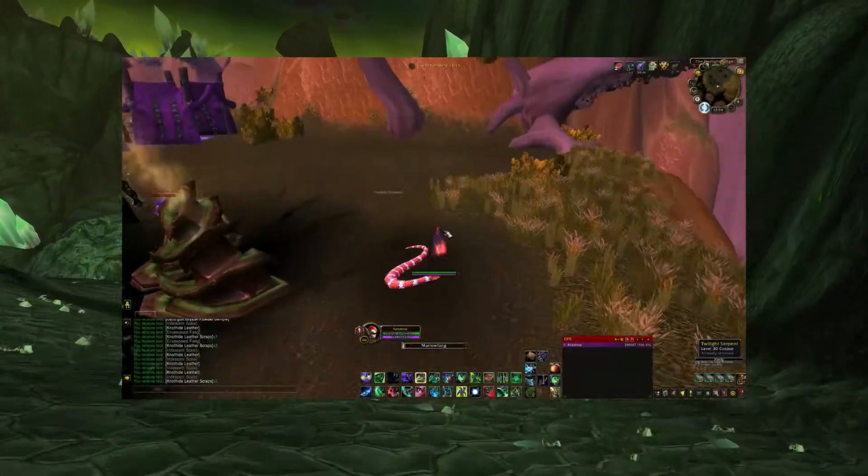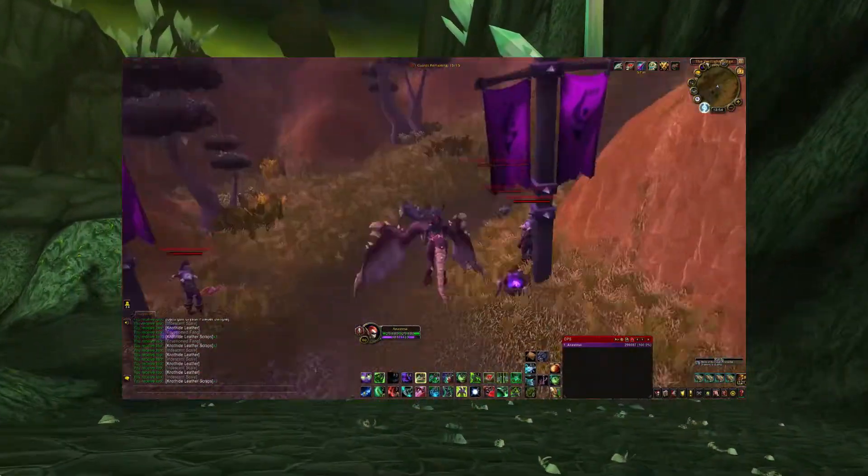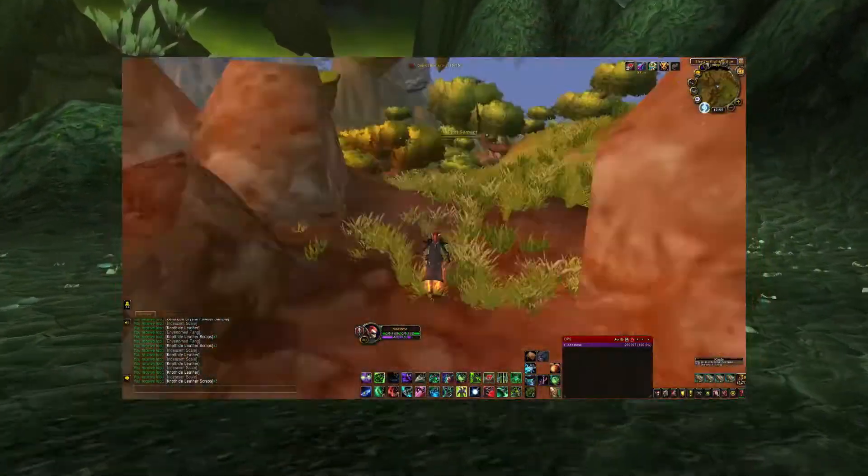If you missed my last video about the skinning farm in Nagrand, I will leave a link down in the description so you can check it out. We killed the twilight serpents and skinned them to get the cobra scale, which sells for a lot of gold.